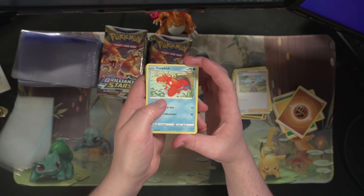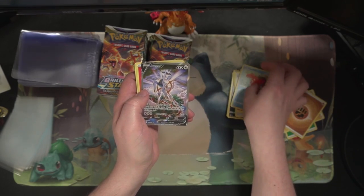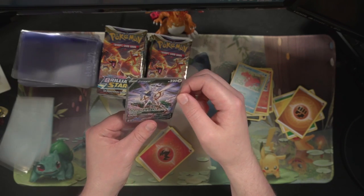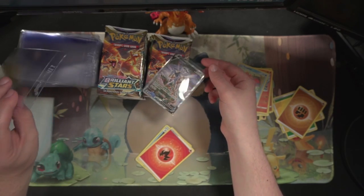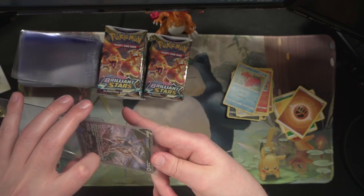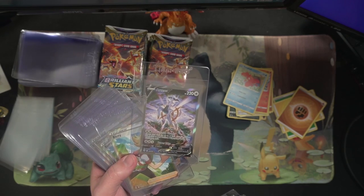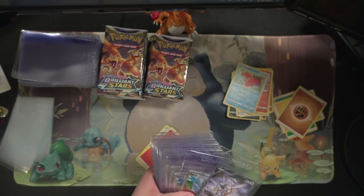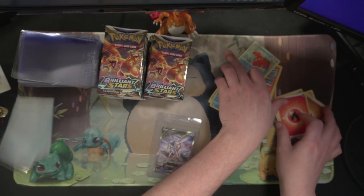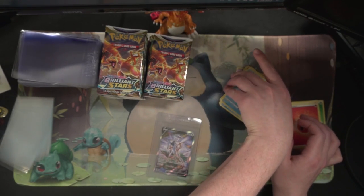We got a Core Magma, Beartic, Brummie, Amp, Nosepass — and I see something sticking out back there. Another RCSV — nice! I believe we've only pulled that once, or maybe I'm misremembering. Let me double check. That's actually our first time pulling that RCSV, which I'm not going to argue with — that is very nice. Also got a Beartic, Floatzel, and a Choice Belt.